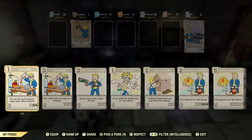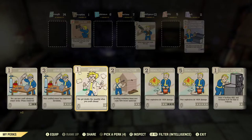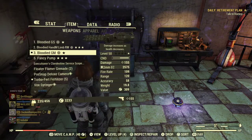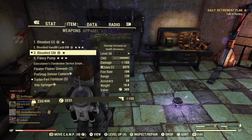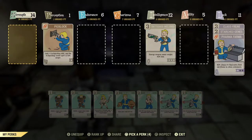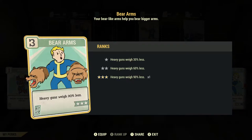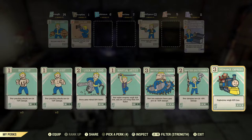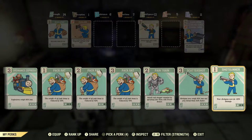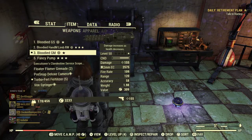Starting with the obvious: Batteries Included rank 3 gives 90% less energy ammo weight, which brings us down to 235 — great. Then to reduce the weight of heavy guns and shotguns, there are two Strength perks: Bear Arms for heavy guns, so my Gauss minigun will weigh about 2 pounds instead of 19.8, and Scattershot which reduces shotgun weight by around 30%. Now we're down to 178.